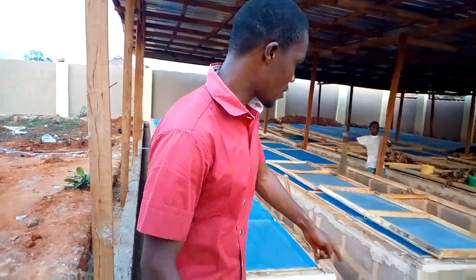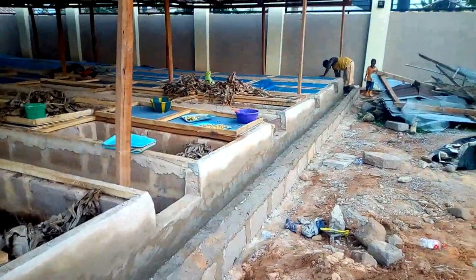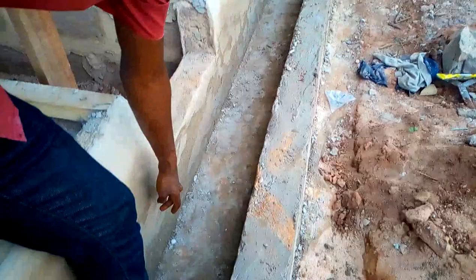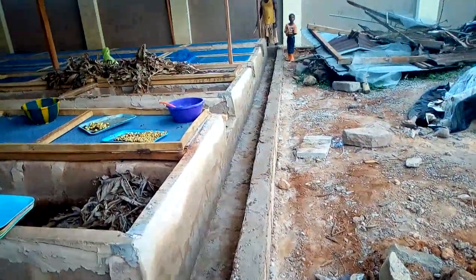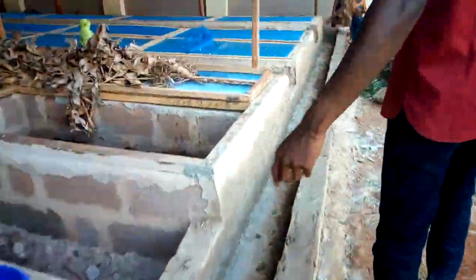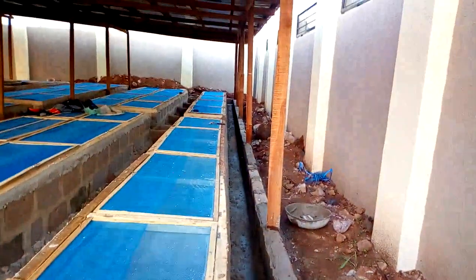We are going to show you the trench and also a clip of one of the pens when we are sorting for eggs. This is the trench — you can take a look. Water will come up to this level inside this part to ensure that ants cannot cross into this area. You can see it goes round the entire structure.